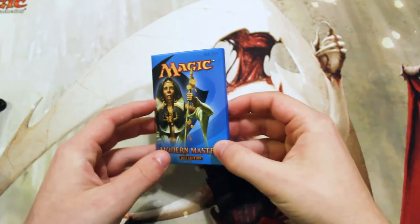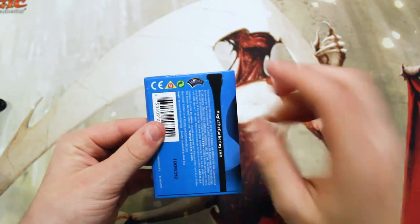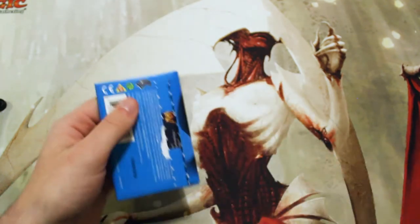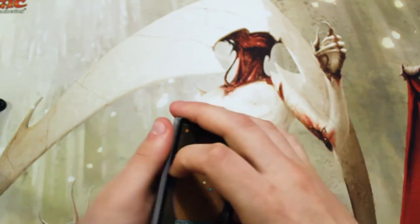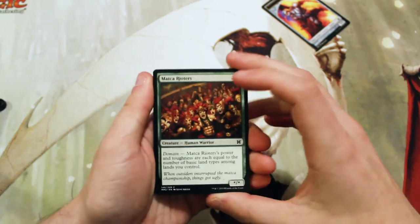Hello and welcome to the Monday episode of our cracker pack series, kicking off the week with a doozy — Modern Masters 2015, notoriously the worst Modern Masters set. That being said, there are actually some really fantastic cards in here, so hopefully we pull something great. We do have the possibility to pull a Goyf, along with things like Karn. There's always a foil in every pack as well, so hopefully we'll get something good.